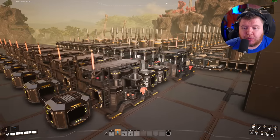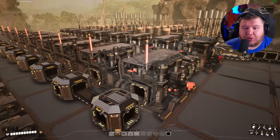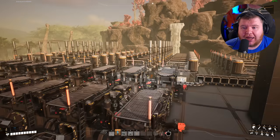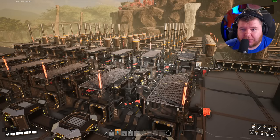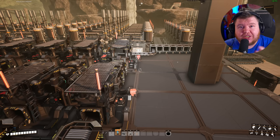Just for clarification: you cannot blueprint anything you already have down in your world. You can't take the blueprint machine and put it underneath your already-built factory to copy it. You have to go to the machine, build what you want inside it, and then save it in your customizer menu.